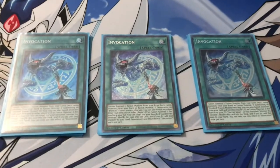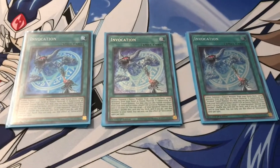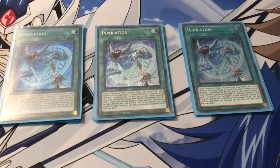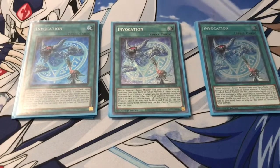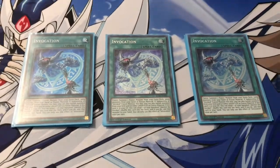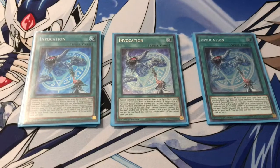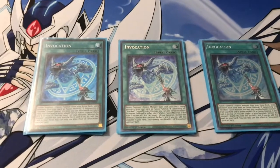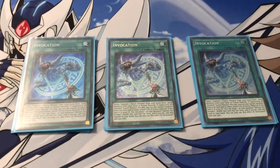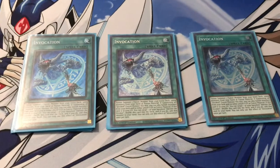Invocation allows you to use your opponent's graveyard to fusion summon any Invoked Monster from your extra deck, as long as you use Alistair from your hand or graveyard. You can actually recycle this card by shuffling it back and putting Alistair straight into your hand. This deck is somewhat budget, but I managed to pull some of these Invocations and get some from trades. If you guys don't have Invocation or any Alisiairs or the Invoke engine, that's fine — you could just play the pure variant of Shadals.